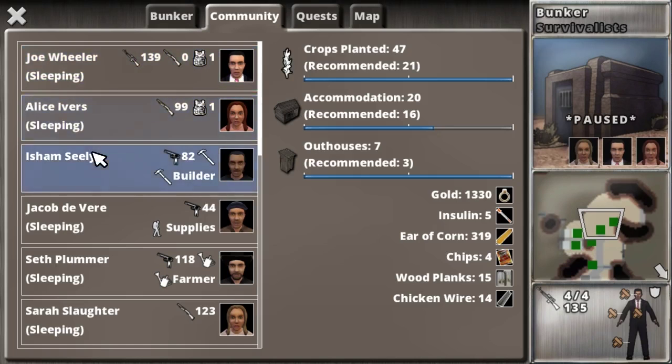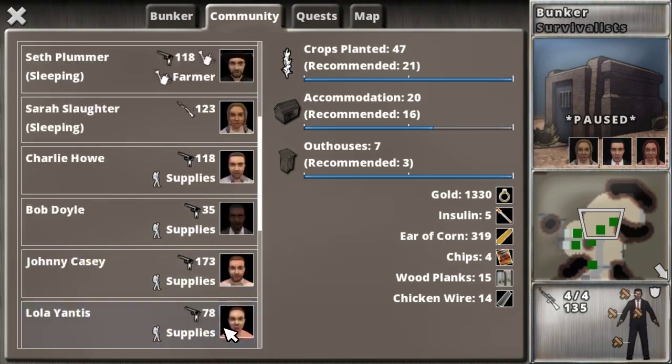I've assigned everyone a job. As I scroll through here, only three people should not have a job — those are the three people that I go out with. I didn't put anyone else on my away team, but I guess I could have or should have done that.